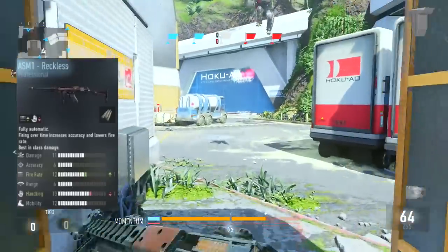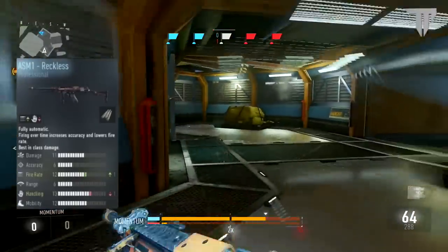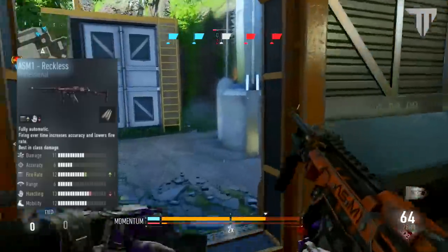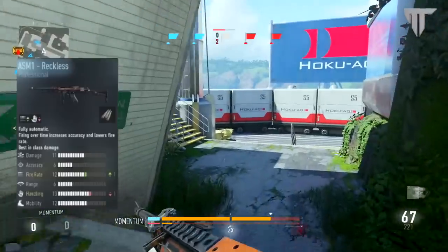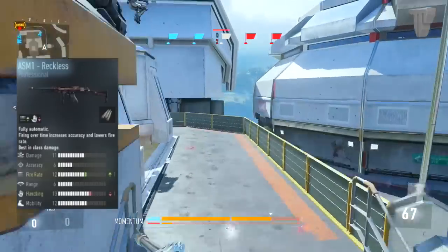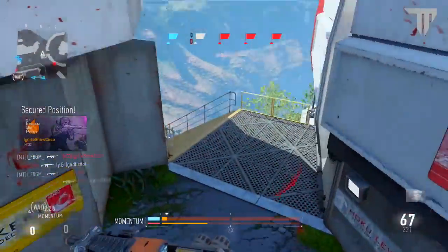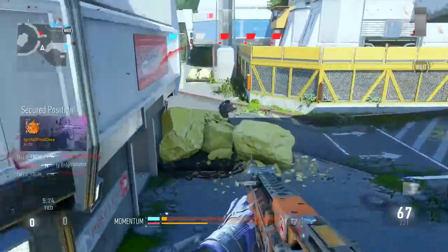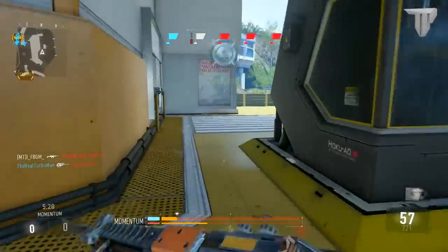Some of you might ask about the Reckless variant. You could argue that it has built-in rapid fire already and with grip it brings accuracy up to eight. But in my opinion, I can get a 13 fire rate with the Rigor versus a 12 fire rate with the Reckless. So it's not much, but statistically it looks better than the Reckless. And the minus two in handling, I'm not so worried about — it's not really that important.